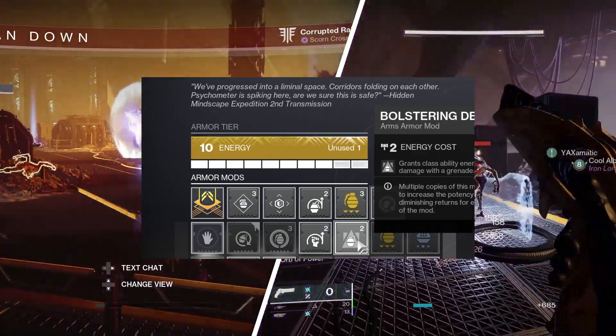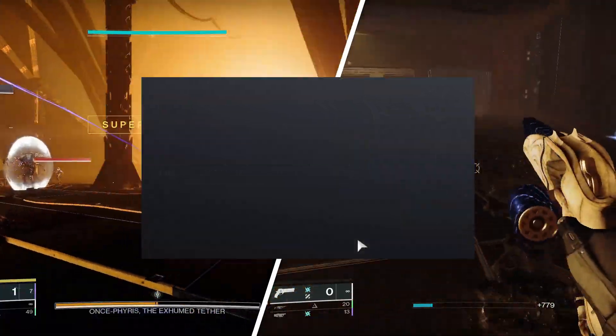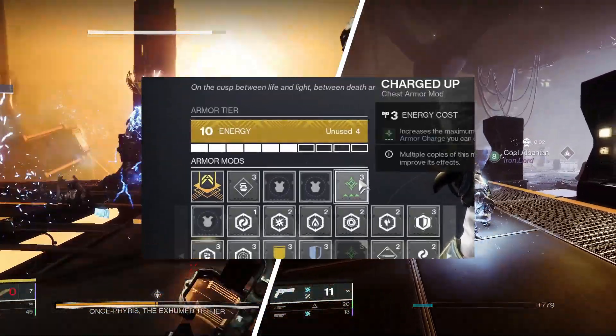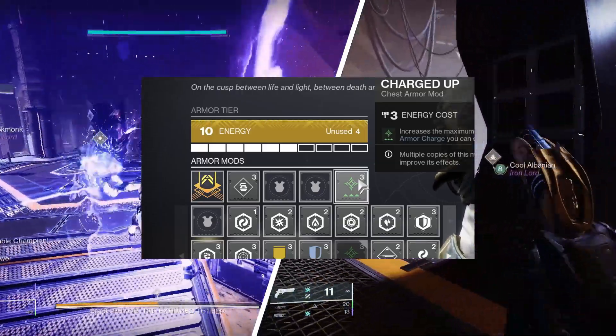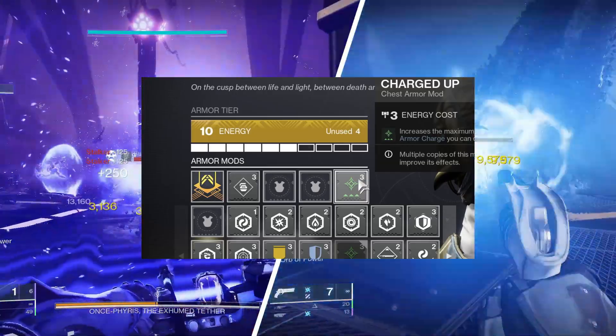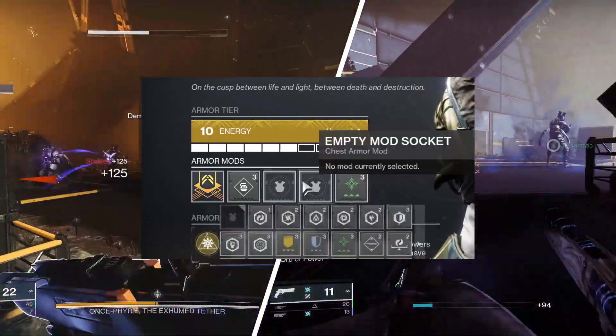Bolstering Depth isn't bad at all — it grants Class Ability Energy when you cause damage with a grenade, which is very good. For the chest piece, I'm taking Charged Up to increase the number of armor charges I can carry by one, and then I have two slots available for resistance mods — either elemental and sniper resistance, melee resistance, AOE resistance, or a reserve mod that matches my heavy type. That's completely your choice.